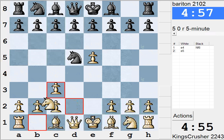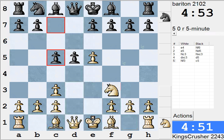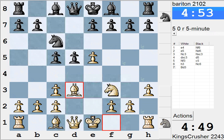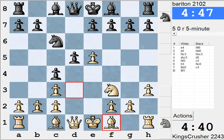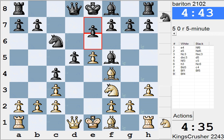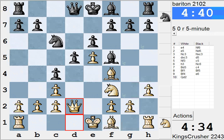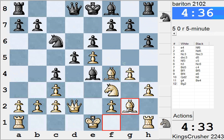I'll try this line Nc3. That looks fine to me, but I can overprotect e5 — it's a reasonable plan. I might try putting the bishop back on f1 and play g3. Maybe bishop f4, even Queen d2, or even g4 later, so Queen d2, castle queenside, g4, bishop g2.